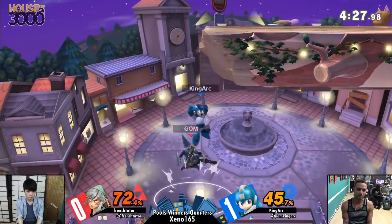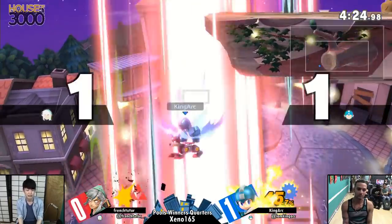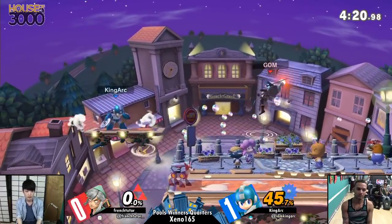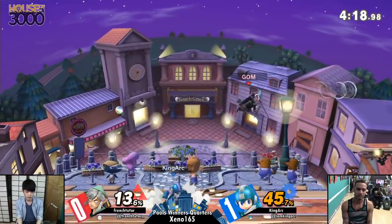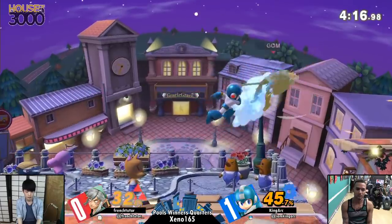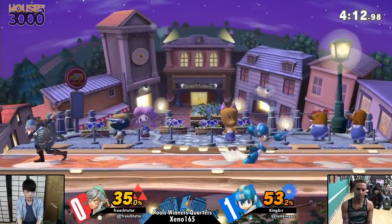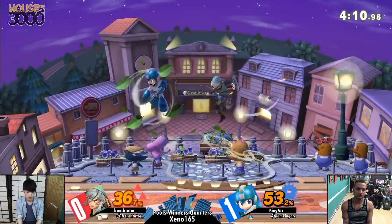He did a double Z-drop in there — I like that, he wants to get a — oh, that's a down air. French Shooter bet a lot on that, I respect what he did but it did not work out for him unfortunately. King Arc is making pace back to being even.